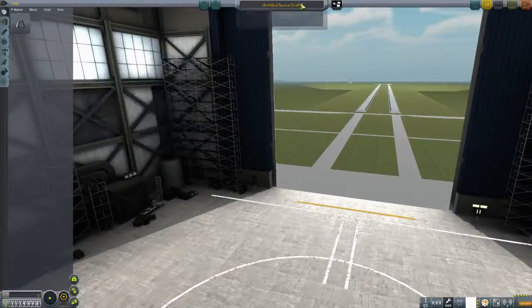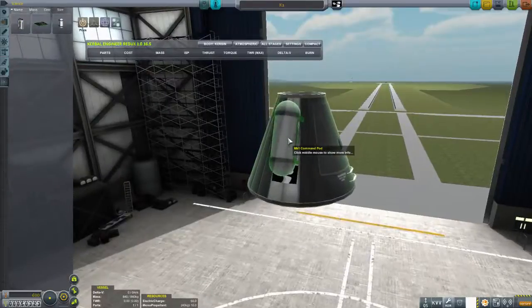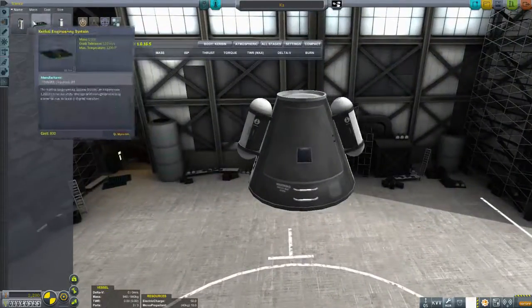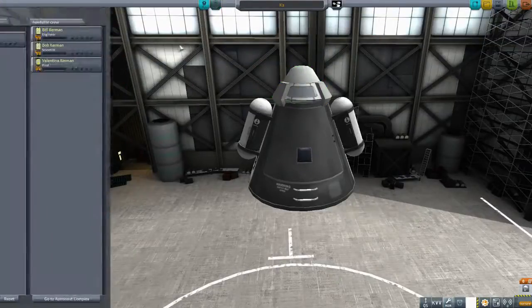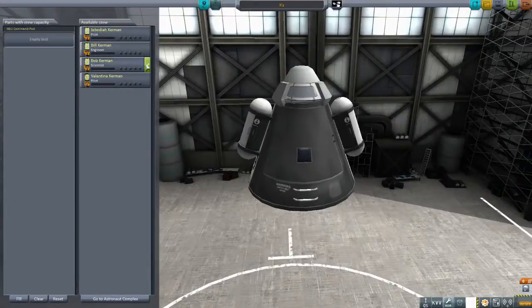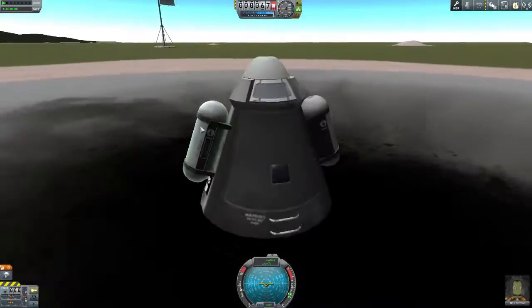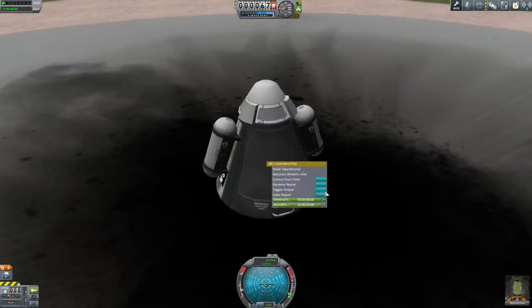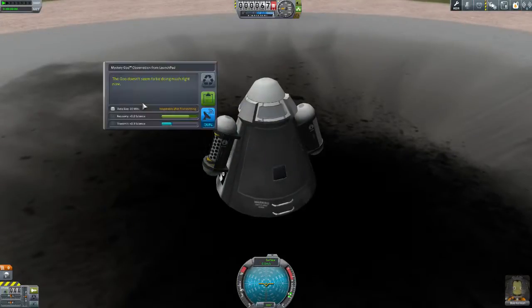Into the VAB we go. This is going to be K1 — the first launch we make. We're going to need a command pod and some science. We've got Mystery Goo — we'll take two of those. And that's probably all we're going to need. Parachute, because why not. We'll throw Bob the Scientist in because this is the science proof of concept — a bit of a media release. We aim to go to the moon in this decade and do the other things, not because they're easy but because they are hard. Crew report — we'll keep that. Observe the Mystery Goo — we'll keep that.